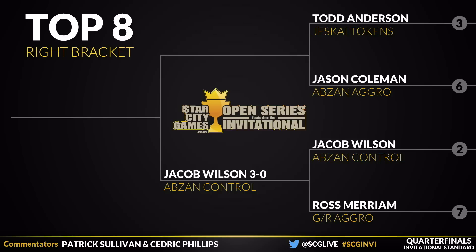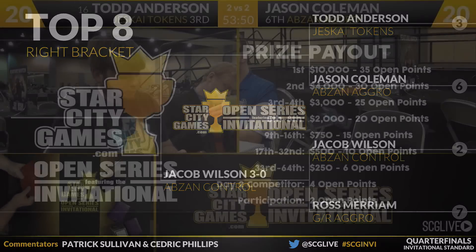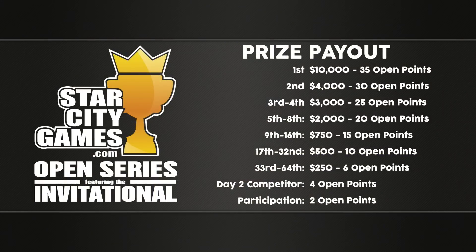We've got to figure out who's going to win and move on to play against Jacob — it'll be between Todd Anderson and Jason Coleman. Game five going to be underway for you guys in just a moment. Let's take a look at the prizes available to these players: at minimum they're walking away with two thousand dollars, so it's a pretty nice weekend. But only one person is going to walk away with ten thousand dollars, 35 Open Series points, their likeness on a card, and an invite to our Players Championship.